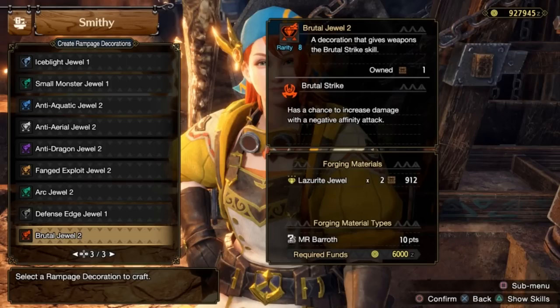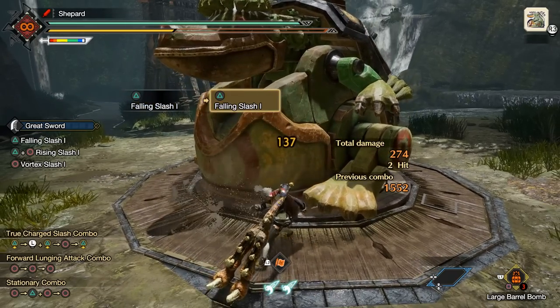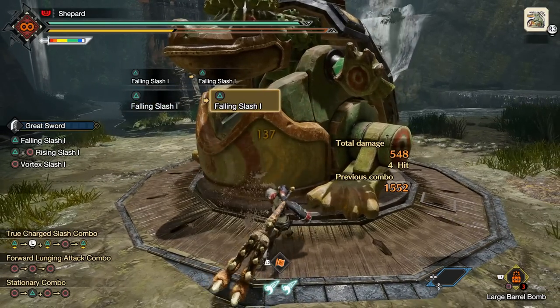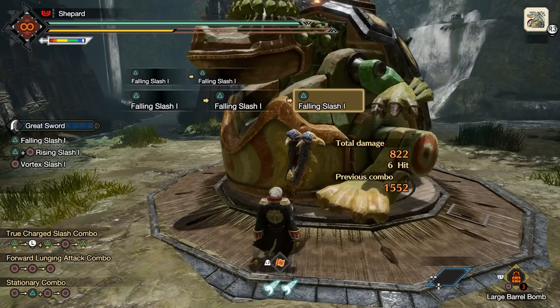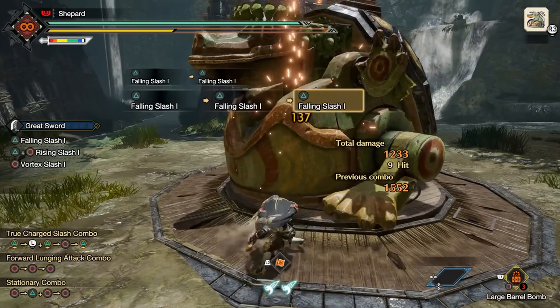Brutal Strike: on a negative critical hit, you normally lose 25% raw. What this does is occasionally convert that from minus 25% to 150% of your raw damage. I wouldn't normally run this, but if you love utility skills, don't want to fit in crit, and have a weapon with say minus 30% affinity, I could see it being okay. You have to compare it to just getting an additional 5% damage from the correct Rampage decoration. I could see someone running a very defensive build using this in lieu of affinity skills.